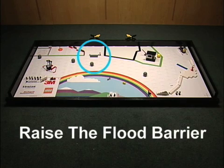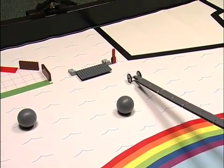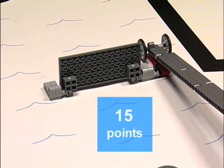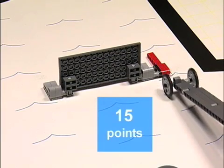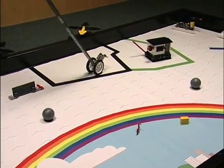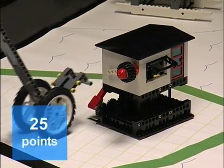Raise the Flood Barrier Mission. The barrier in the up position, red lever down, is worth 15 points. Elevate the House Mission. The house in the up position, red lever east, is worth 25 points.